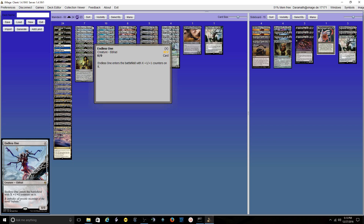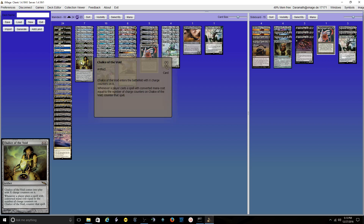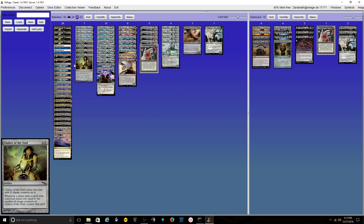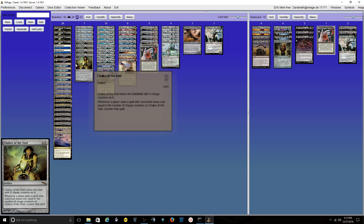Our X-spells are 3 Endless Ones and 4 Chalice of the Voids in the main. I like only having 3 Endless Ones because he just dies to everything — he can be a huge mana sink late in the game and then just get crushed. He dies to Flicker Wisp, EE on 0, and Abrupt Decay kills him too.